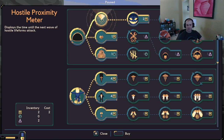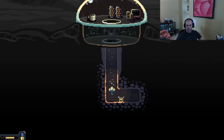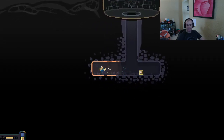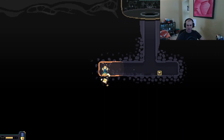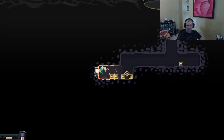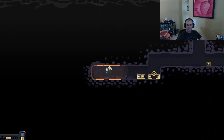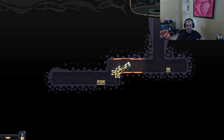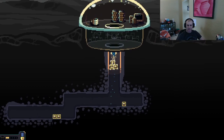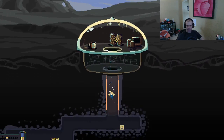Let's get the proximity meter done so we can tell when we're about to die, and we'll start looking for more resources. There's a little bit here. Might as well bring all these up. Maybe we can get a decent first upgrade if we can get back in time — I think we can, maybe.